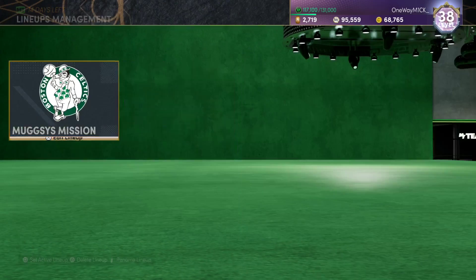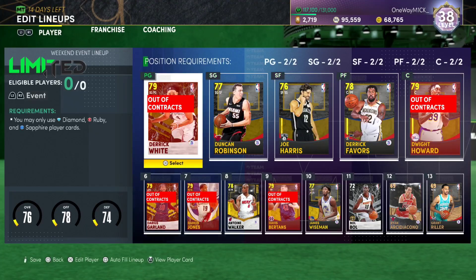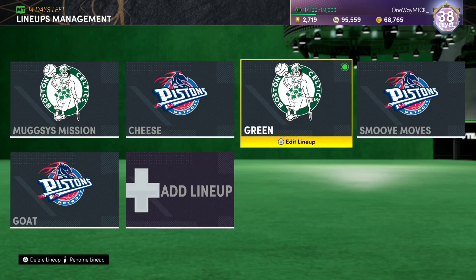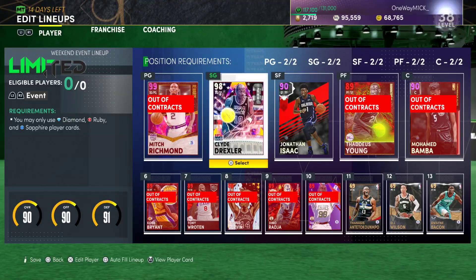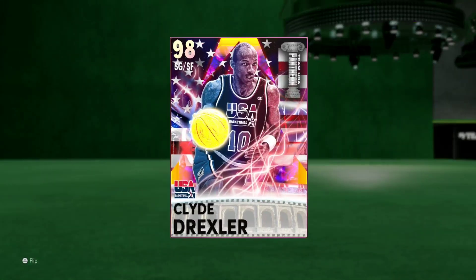For 5k you can use him and then sell him back. This challenge is taking years off my life, just this one challenge. Let's just chuck him in - Clyde the Glide Drexler. I'm telling you guys, this guy right here for 5,000 MT, 5k...